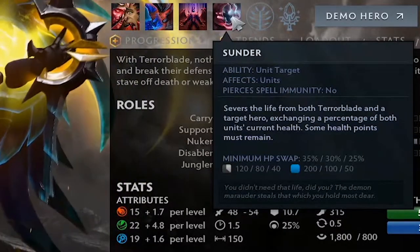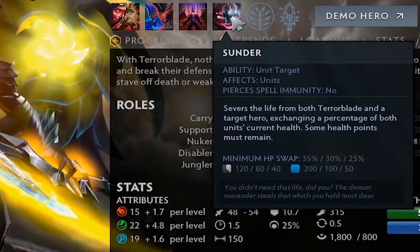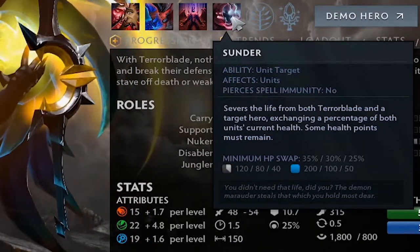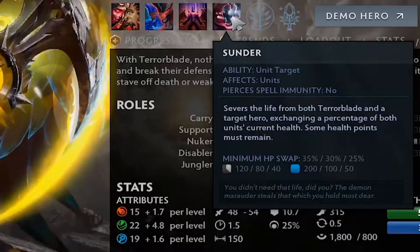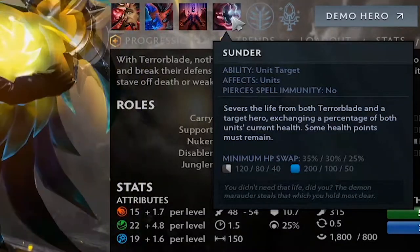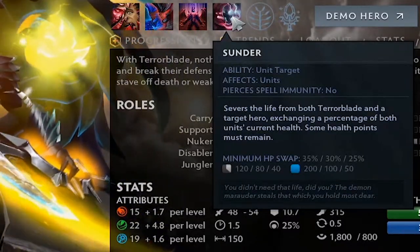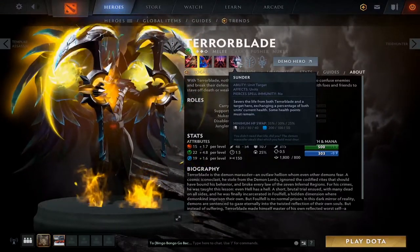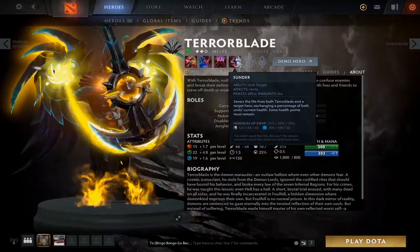As each level progresses you have to be at a minimum percent of HP to have the swap initiate. The cooldown starts at 120 seconds, but you can get it all the way down to 8 seconds with the level 25 talent — so on patch 7.27 you can swap HP like crazy.